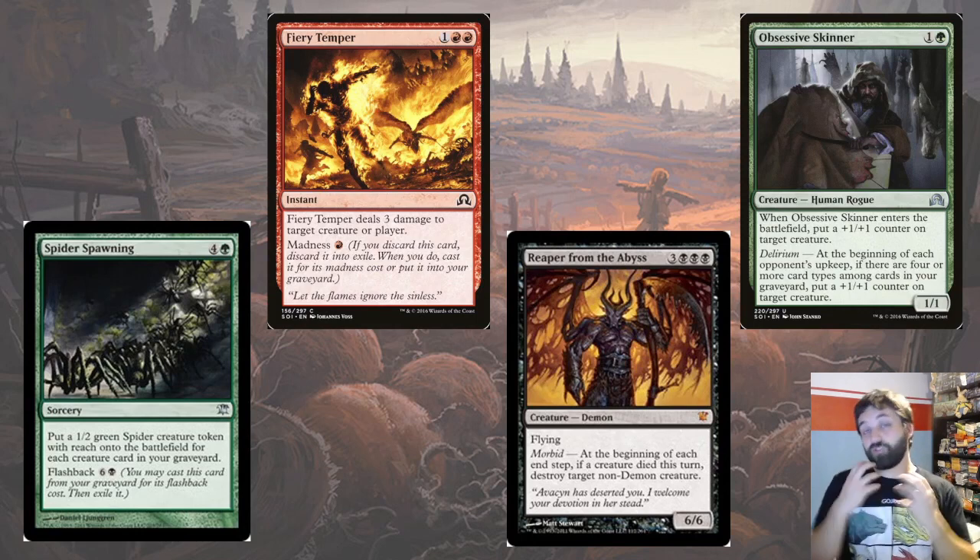Madness is a mechanic I actually thought was part of original Innistrad because it was such a good fit in Shadows over Innistrad, but it actually originated in older Magic blocks. It's a really cool mechanic: if you discard a card with madness you can cast it for its madness cost, which is usually cheaper. For example, if you discard Fiery Temper — normally one red red — you can cast it for a single red, making it basically like Lightning Bolt. It's a really powerful and flavorful mechanic and I expect to see it not too far in the future.